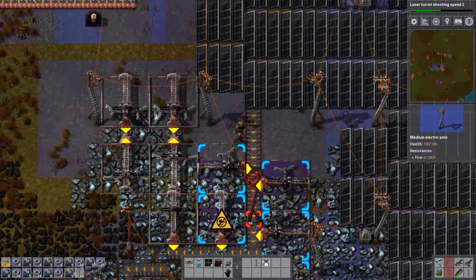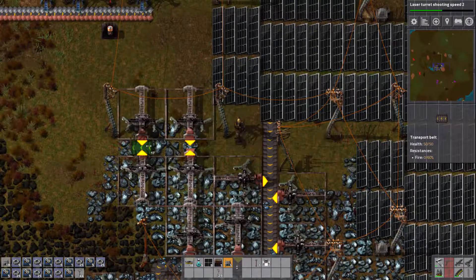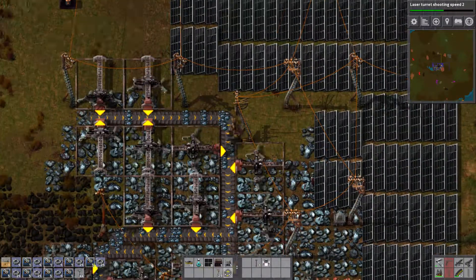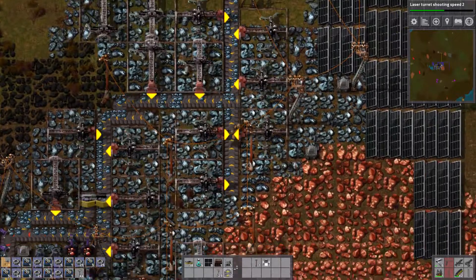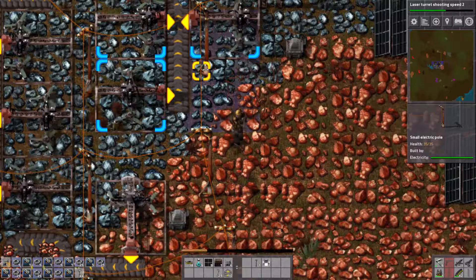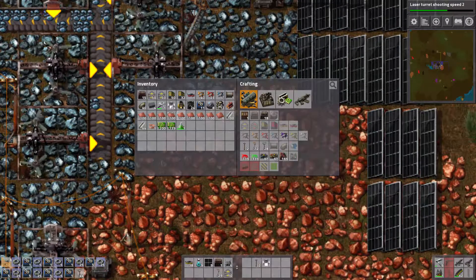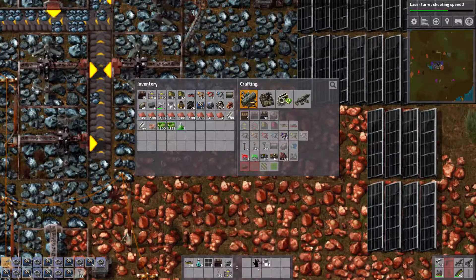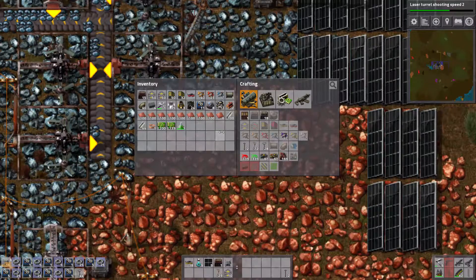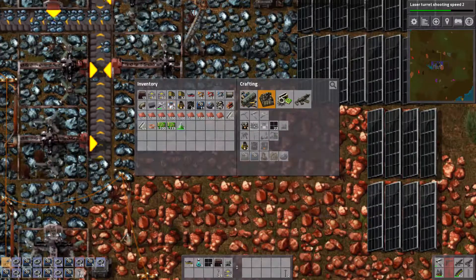That small pole and that stupid tree are going to be gone. Place another one - now we need this one to be powered. Connect it from there, now we just put up the belt like that and hope for the best. Probably not enough, and then we do a copper sorter - nice to know.